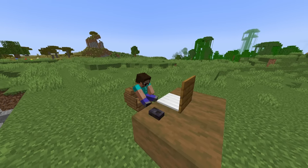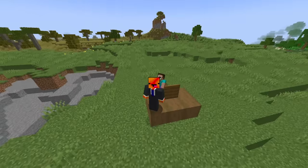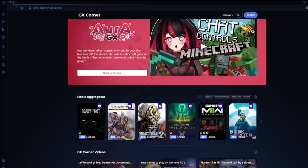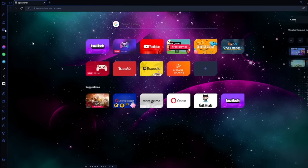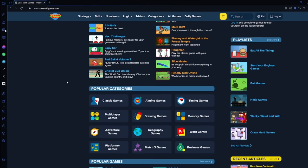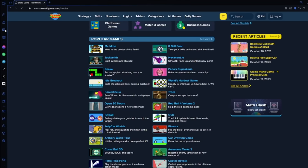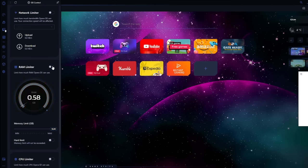Are you tired of your web browser slowing you down, leaving you stuck in a never-ending cycle of lag and frustration? Say goodbye to sluggish performance and say hello to the new era of speed, efficiency, and personalized browsing. Introducing Opera GX, the browser designed for gamers and power users. Opera GX is the ultimate browsing experience, tailor-made to meet your needs. With a built-in speedometer, you can keep an eye on your PC's performance and optimize it with a single click.